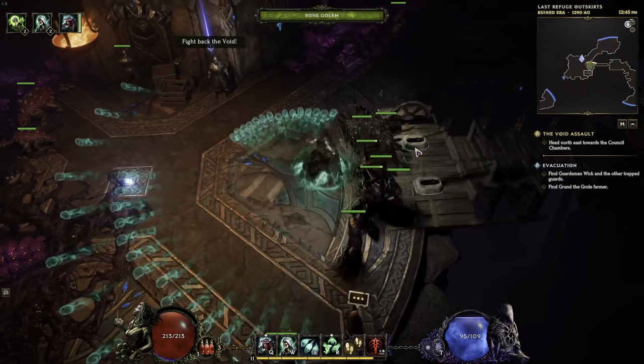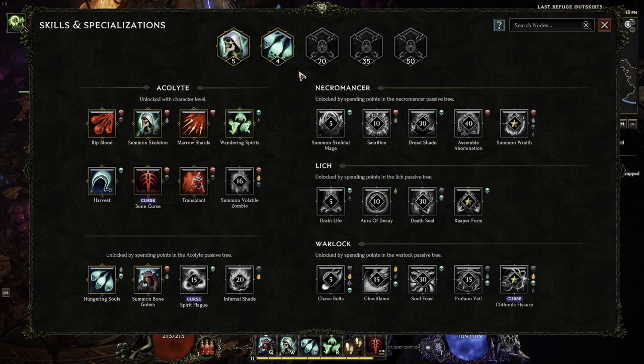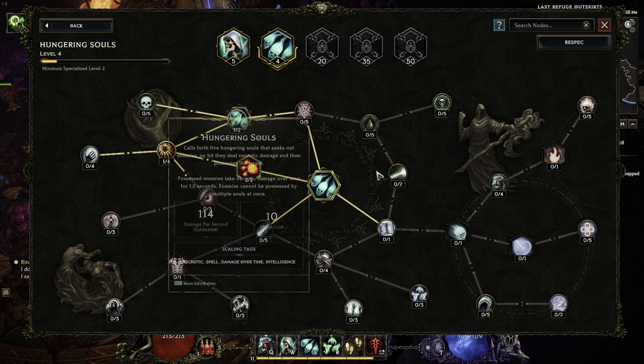Hungry Souls isn't just any skill — it's a beast when it comes to tearing through hordes of mobs. The best part is it's spammable and doesn't really drain most of your mana pool. This skill is a godsend in the early game and today I'm walking you through the path to its mastery.